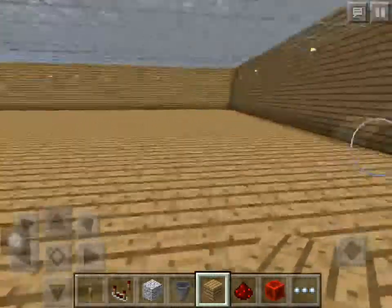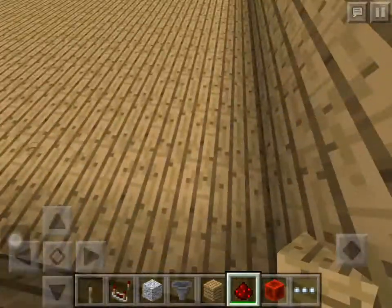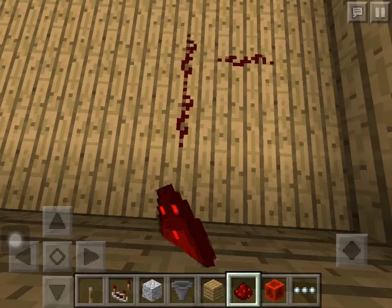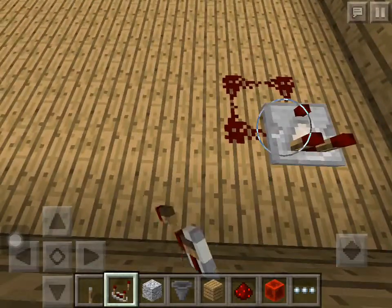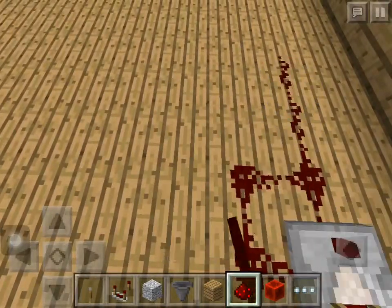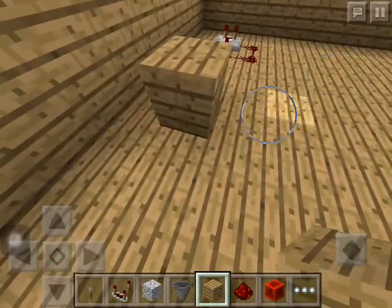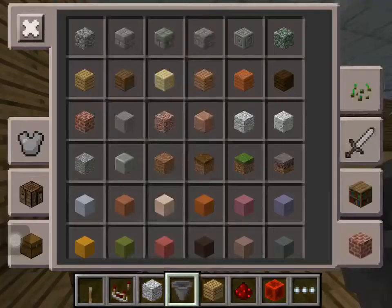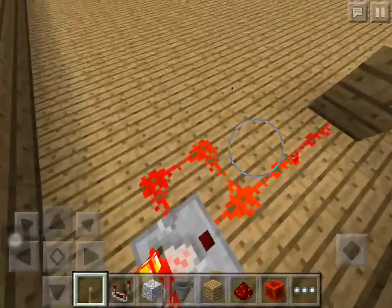So this is our huge room. We're going to start off by placing three redstone with some computer, two redstone dust, a block, and a layer here.